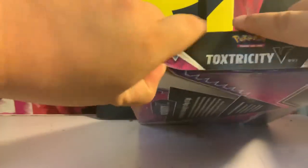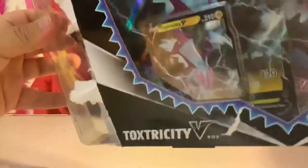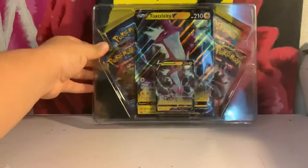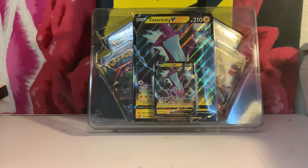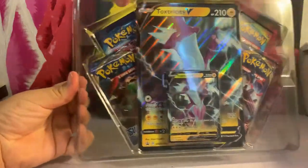Now we're going to open this pack and see what we got inside. I'm going to open it from here. I have to say, this is a little tight. It has to rip it off in pieces. Nonetheless, we can open it now. So, we got the box. Apparently, it got one big card, like a jumbo card, a normal V card, and four booster boxes.